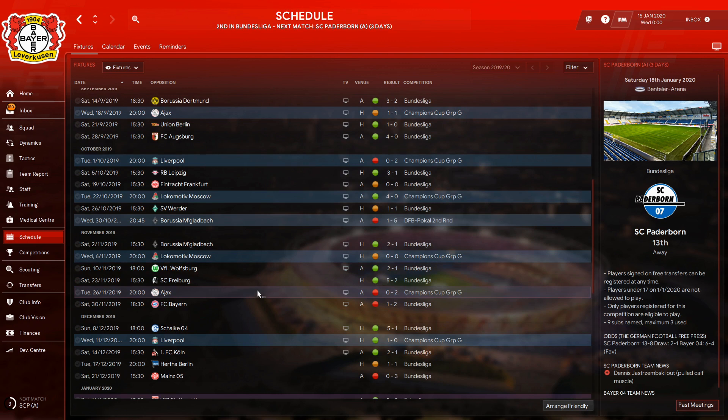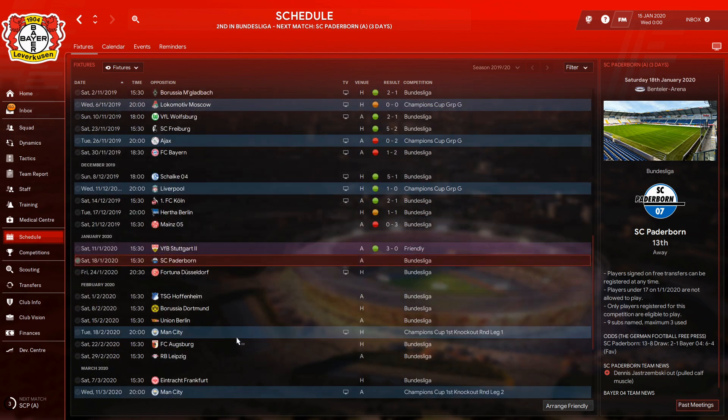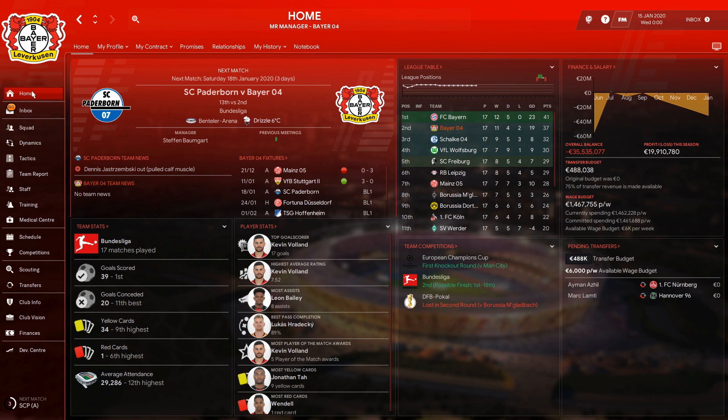We then had a 2-0 loss against Ajax and a 2-1 defeat against Bayern, before beating Schalke, Liverpool FC, Cologne, then a draw against Hertha and a loss against Mainz. So we still have the rest of the season, the Champions League ongoing, no cup left to play for, but we're sitting high in the league. Let's skip to the end of the season.